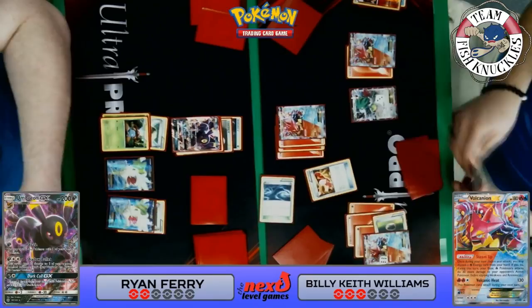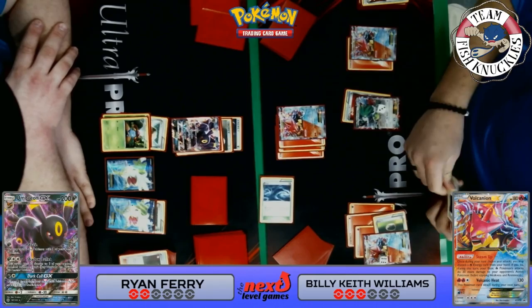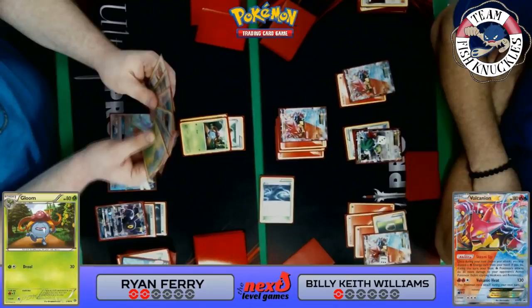But wait — there's a Float Stone and a fire energy, maybe a Ranger — actually, that's a Dive Ball, not a VS Seeker. I thought it was the reverse-holo blue VS Seeker. So we see a Fighting Belt on Shaymin and a Volcano Heat — maybe just a Sycamore, discarding his hand to draw seven. He plays Lysandre to bring up the Shaymin EX and Volcano Heat for the knockout, going down to one prize card. Ryan is going to promote the Gloom.